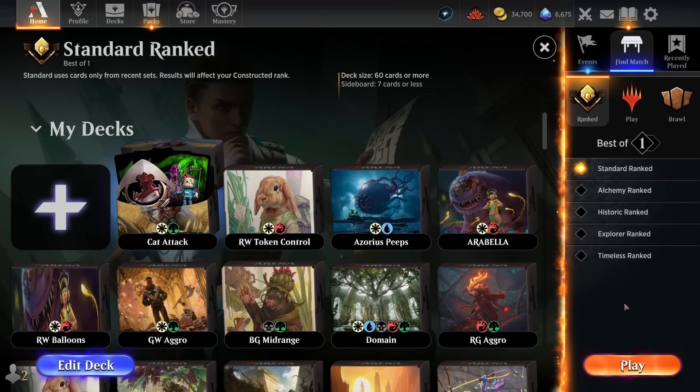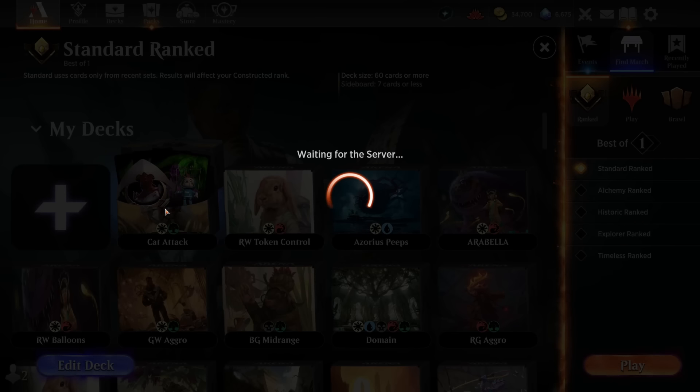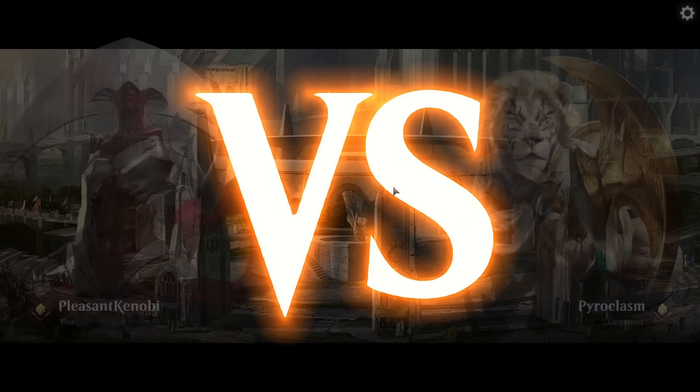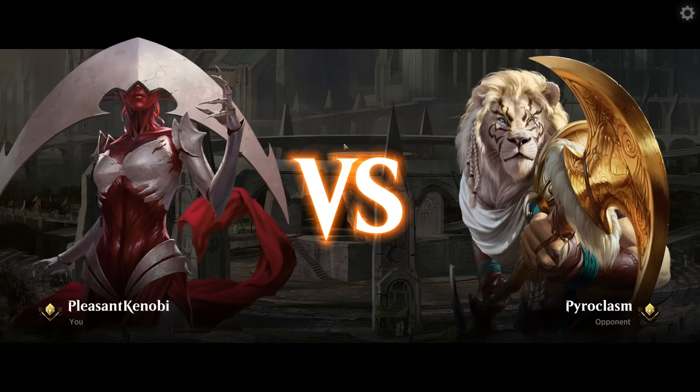We'll do Ranked. We'll do Cat Attack. We'll do Best of One. I don't think it's got a sideboard. I do think them giving you these decks, even if the decks suck — which I think we're about to see that they do — I haven't really looked at them very closely, by the way. Play a deck you haven't looked at. Not the best plan, but here we go. Into Pyroclasm. I hope they aren't going to Pyroclasm my cats. They're even a cat themselves!